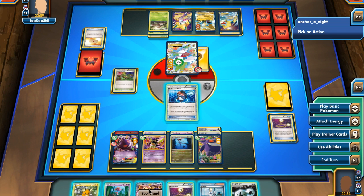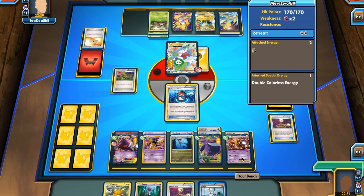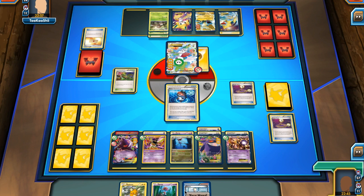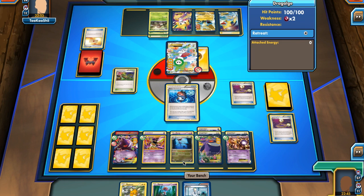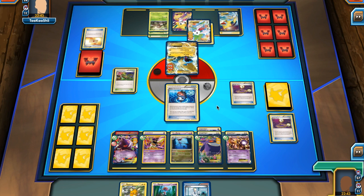I play Mewtwo down and attach a DCE onto it. I can also play the Escape Rope instead of discarding that Robo Sub, which will let me play it next turn. Using Escape Rope spares Shaman for now, but potentially I can knock something else out — if he sends up Jirachi that's also good since it's fairly weak.